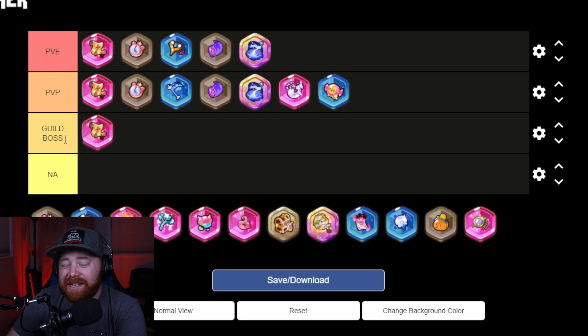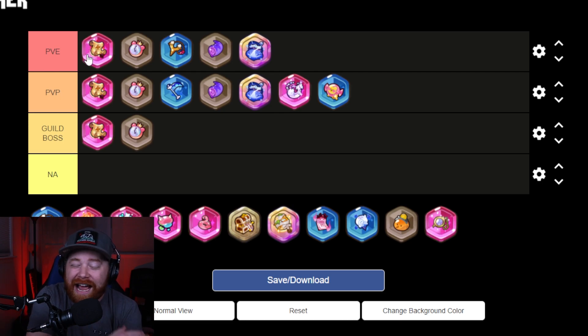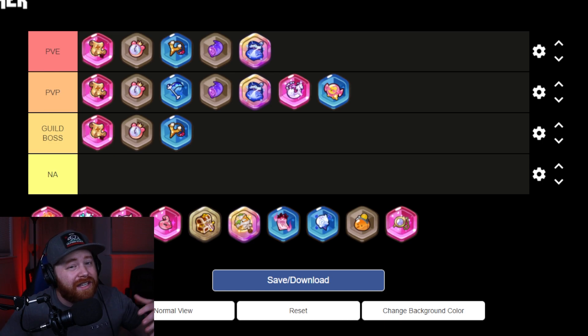For Guild Boss Battle, the Old Pilgrim Scroll is once again the top pick — you can't argue with that attack percent, especially since most guild boss battles last roughly 40 to 60 seconds and you want maximum damage output. The Jelly Watch is also back, as these three are staple treasures for virtually any content type, giving you the cooldown reduction needed to line up your skills and maximize damage.